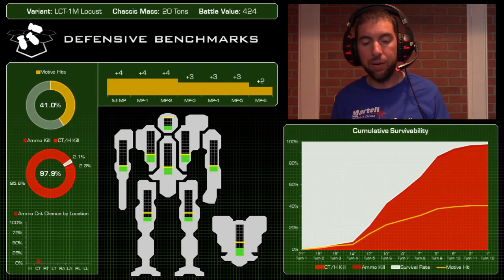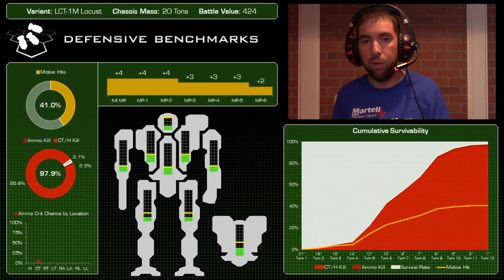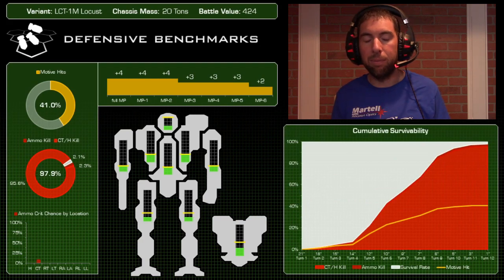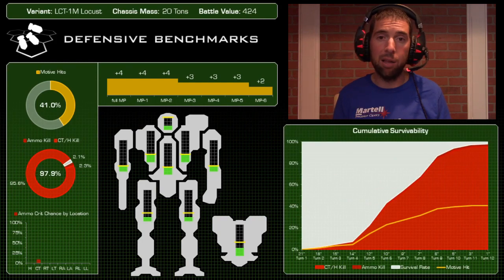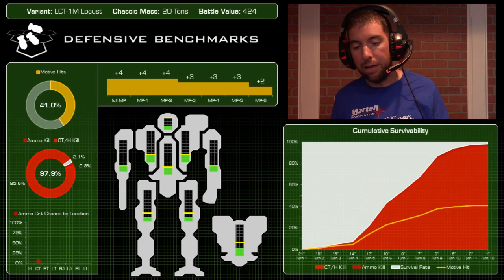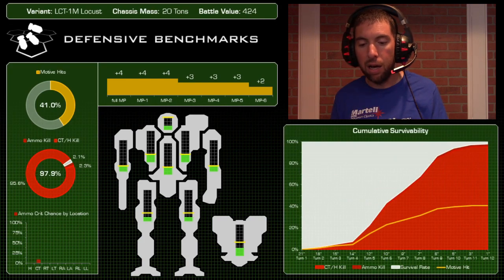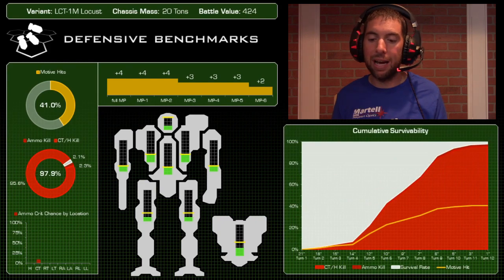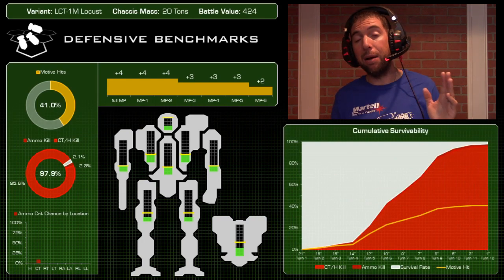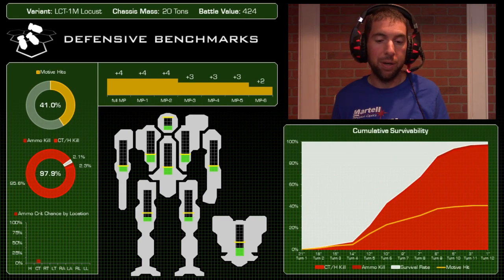I don't think there's enough armor and internal structure combined to even generate crits unless you're pinging it with LBX buckshot or small lasers. Any AC10-class weapon is just going to rip it apart in basically a single hit. Looking at the cumulative survivability chart, as soon as the Awesome gets into 12 inches — medium range — its survivability tanks and kills skyrocket. The moral: keep this thing at range. Pretend the medium laser doesn't exist; drop it and add another ton of armor.